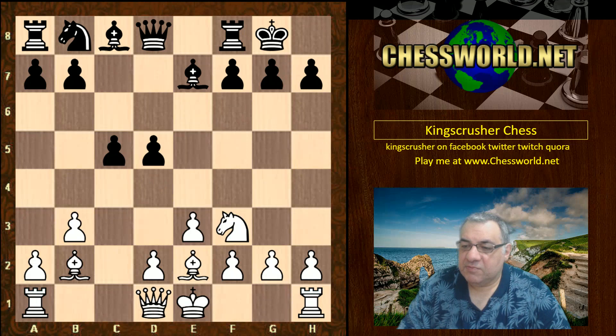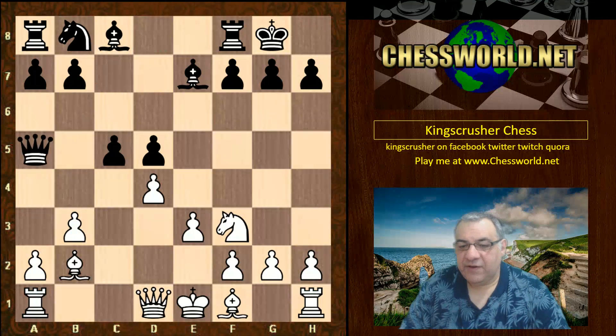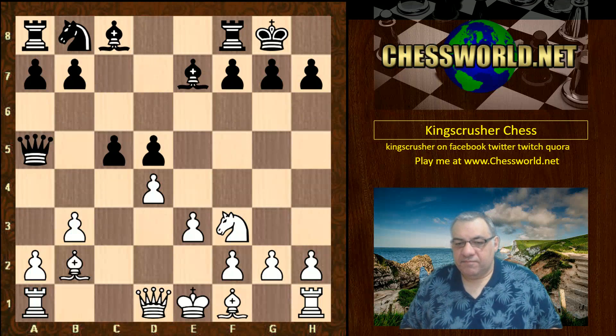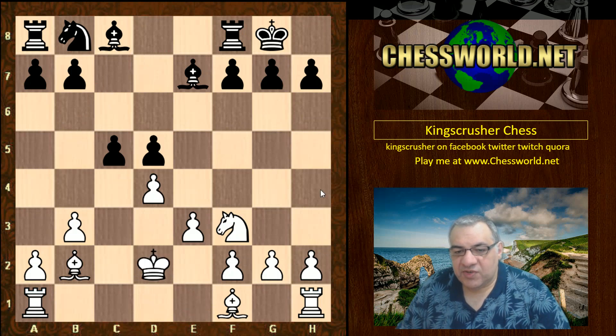The way Magnus plays this is actually to allow the potential for being checked with the King in the center. In fact this happens — Queen a5 check — so we have simplification: Queen d2, Queen takes d2, King takes d2. Was white's strategy worth it? He has got a good grip still on the dark squares.